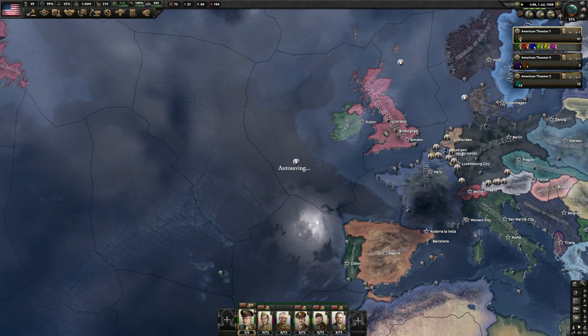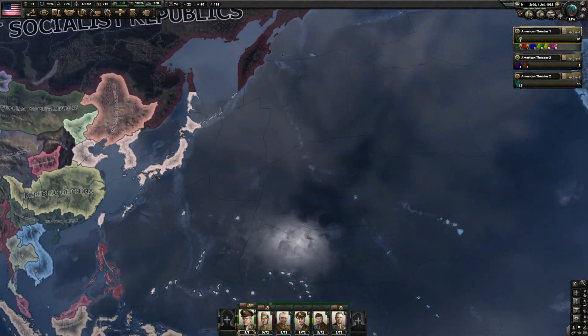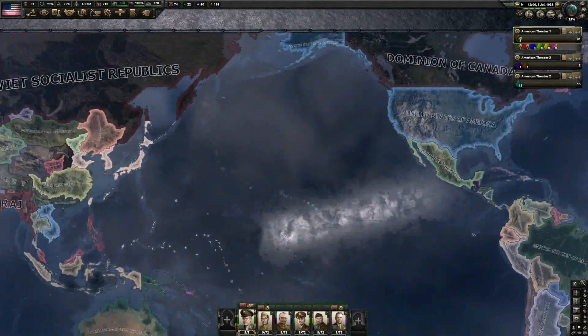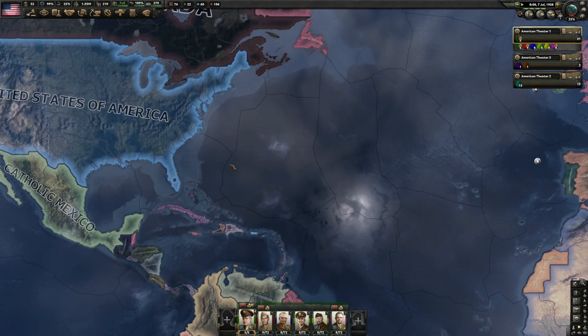We still cannot join — we can't ask to join the faction — until world tension is at 25%, or unless we get attacked. So unless Japan goes to war with us or the Philippines, there's really nothing we can do, but we can get ready for it.